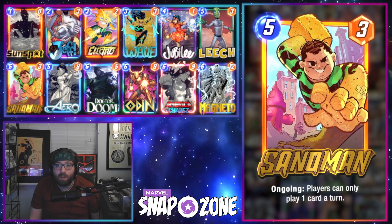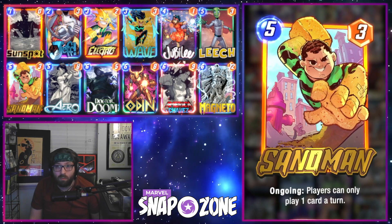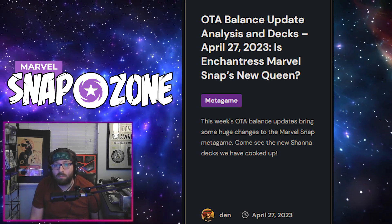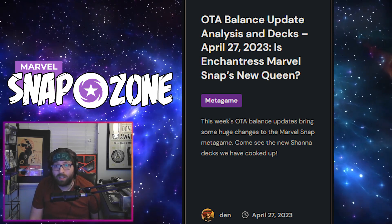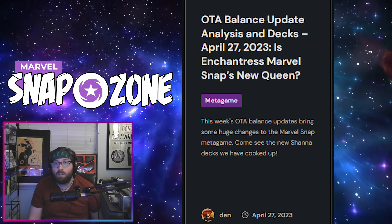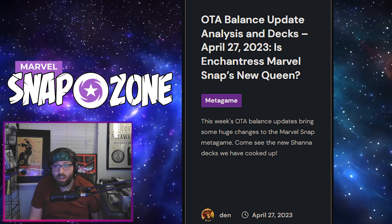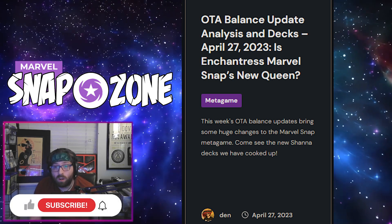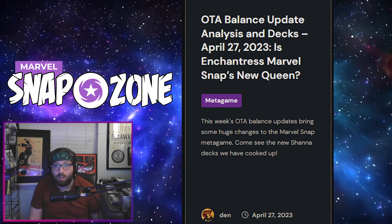Overall, I think the Sandman ramp shell is going to be playable and competitive, though maybe slightly less so than before the patch. If you want more information about these decks or some more spicy brews with these cards, I'd definitely encourage checking out the article over on Marvel Snap Zone, which will be linked in the description. Let me know what you think in the comments below — which of these decks are you most excited to try now that we've got the changes, and maybe which cards would you like to see changed in next week's update? If you enjoyed it, remember to like and subscribe, and stay tuned to Marvel Snap Zone for all your Marvel Snap content.